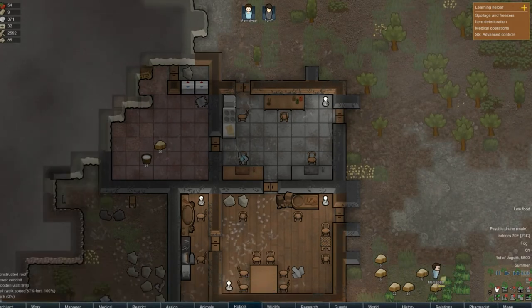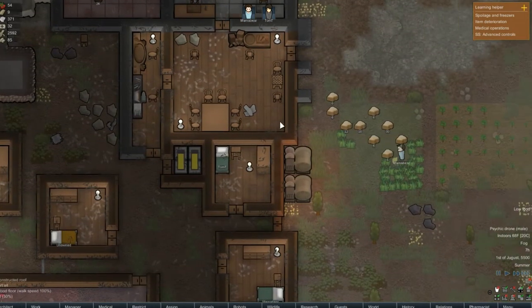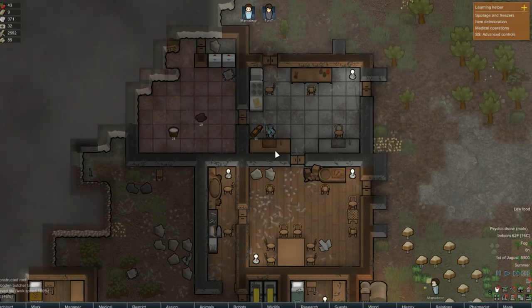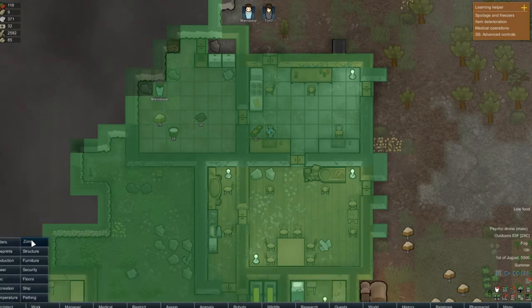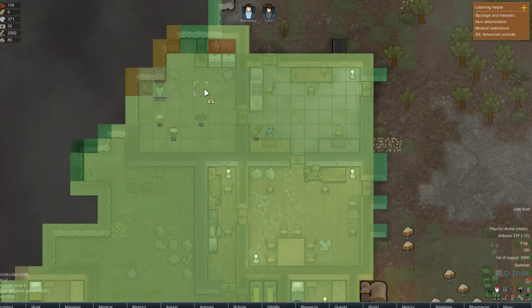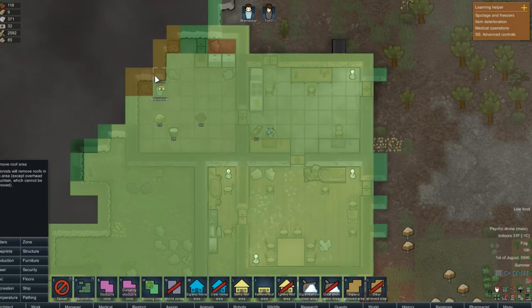We've got cooking done. We've killed a couple of squirrels. Mama Bear's harvesting — there's another squirrel, awesome. Good deal, liking that. None of this is overhead mountain, is it? That's too bad. Okay, so we want to remove the roof area and let's go ahead and remove that one as well.